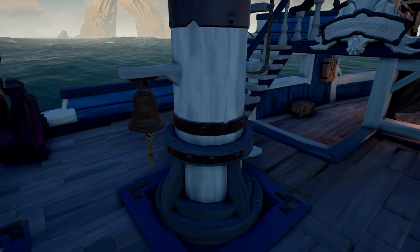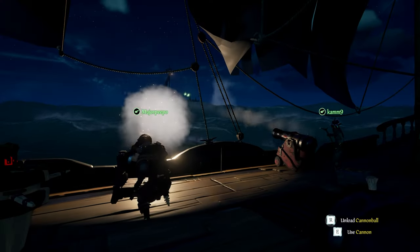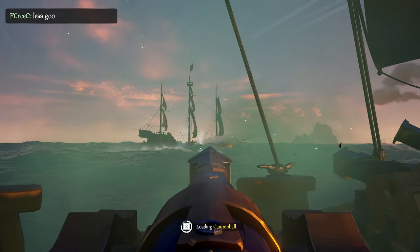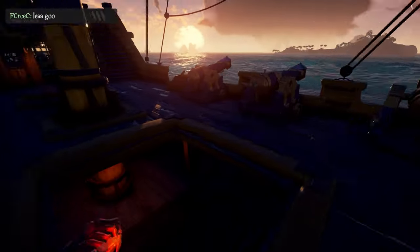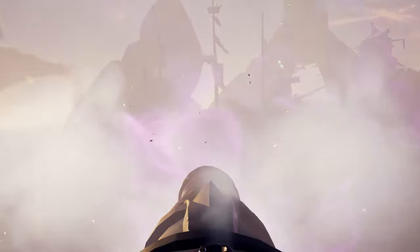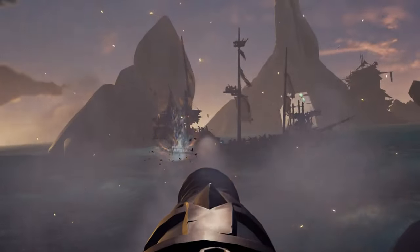The same thing applies with the mast, the wheel, and the capstan when you're using chainshot. Oftentimes when you're aiming at the hull of a ship, all it takes to make much more of an impact is just moving your cannon back and forth horizontally as you spam fire. Once you start doing this, you'll instantly see the amount of destruction you're able to cause even as a single cannoneer.